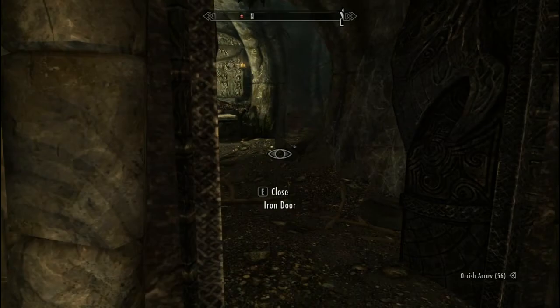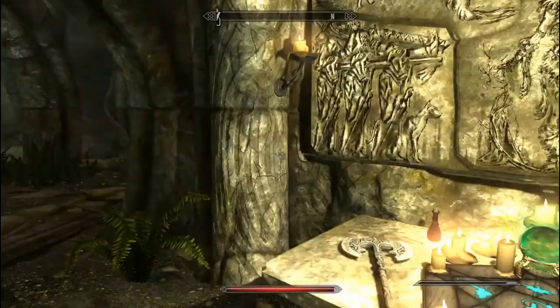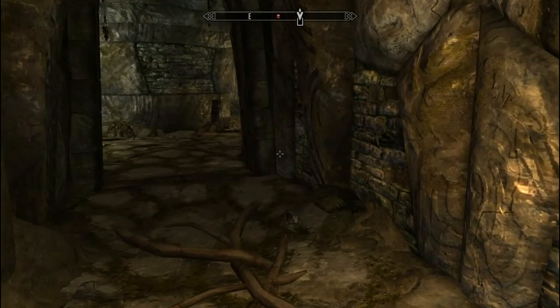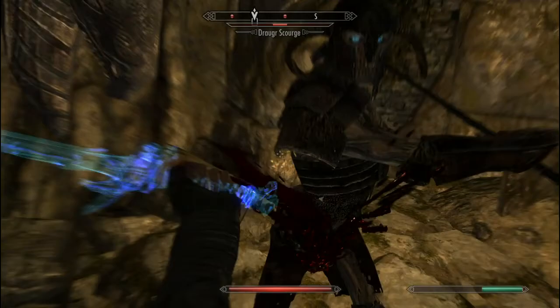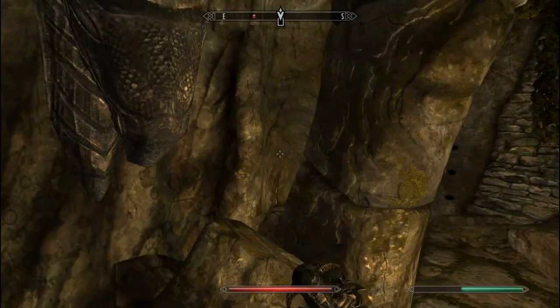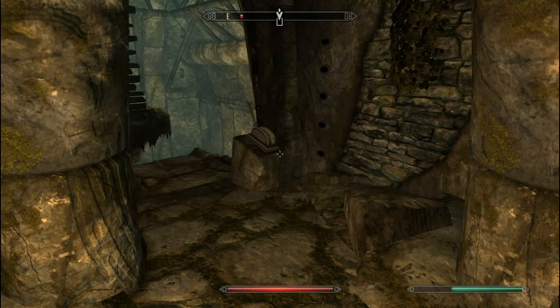We'll jump on the ground. Now you want to head left once you get here. More Draugr around the corner. So now once you get him down, just continue following the path. And this bit — don't pull this lever or you're going to get speared, just like that. The real lever you want to find is hidden up behind this little root thing there.